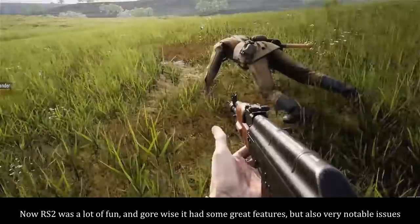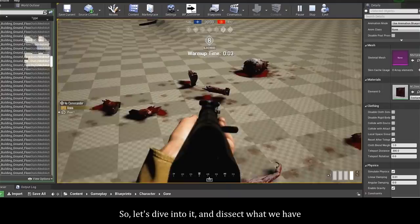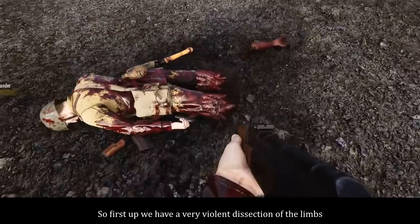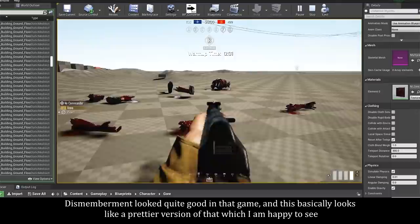Well, looking at this dev diary, I gotta say, seems like a lot has been improved. So let's dive into it and dissect what we have. First up, we have a very violent dissection of the limbs, and as you can see it looks very much in the style of Red Orchestra 2, which is absolutely a good thing. Dismemberment looked quite good in that game, and this basically looks like a prettier version of that, which I am happy to see.